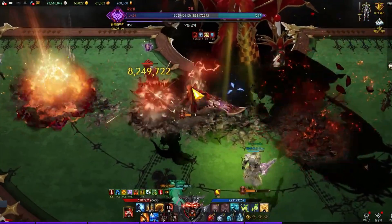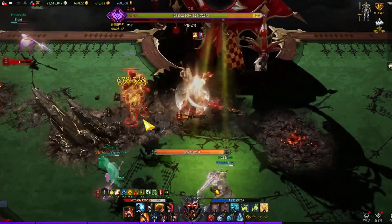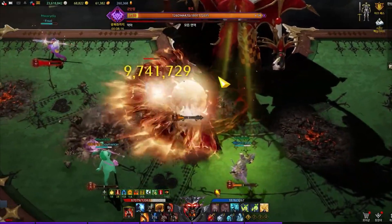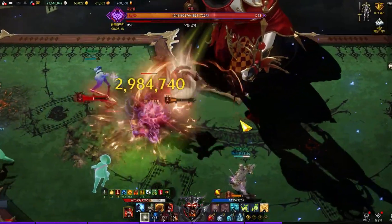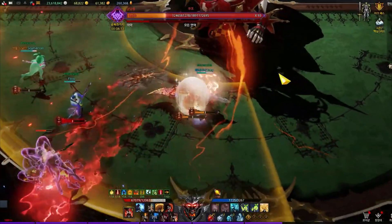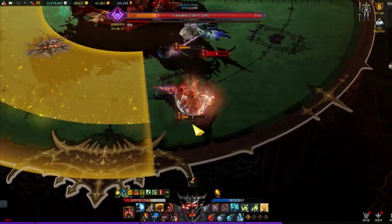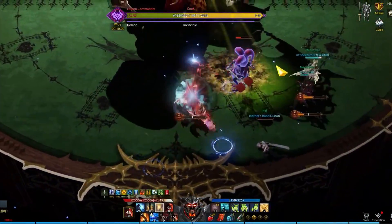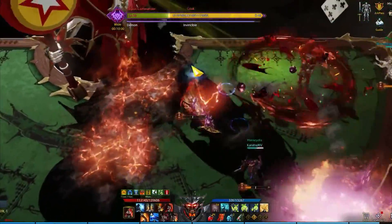Cuckoo in Gate 2 has 2 notable counter opportunities. The first one has a very long telegraph so it is easy to predict: Cuckoo throws the hammer to the side, does a handstand, then transitions onto all fours, turning blue and moving forward. Failure to counter means he moves to the targeted player; if he hits the player, he applies fear, and if he misses, he does another dash. Counter 2 requires fast reaction time as there is no notable telegraph. Failure to counter means he does a spin moving forward.